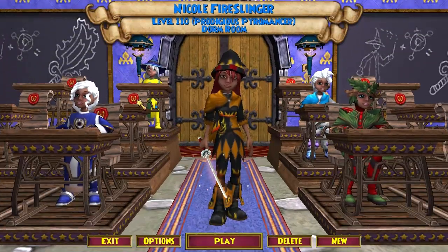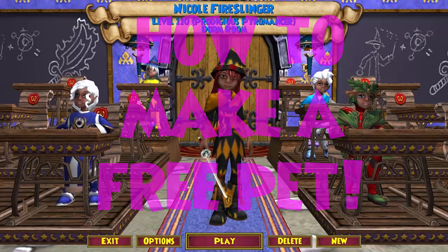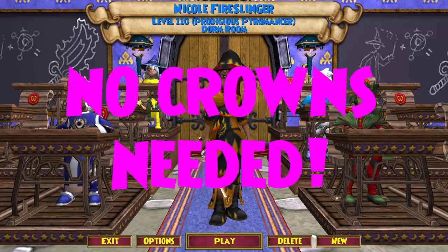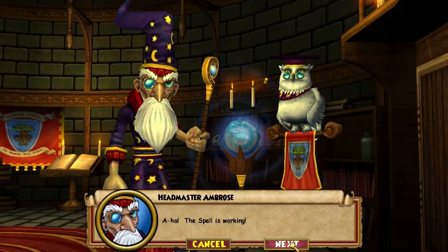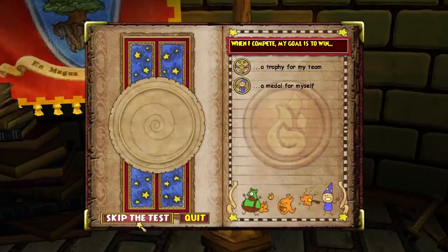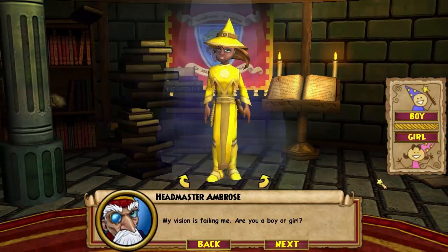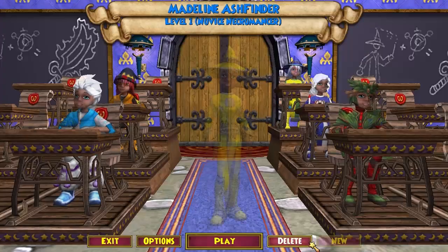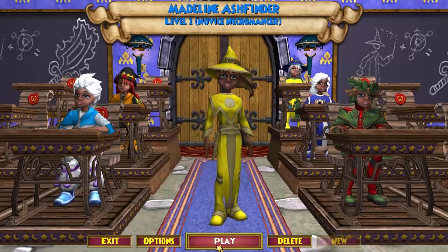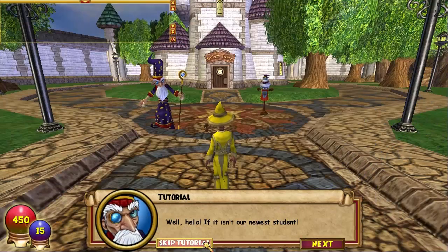Hey everyone, today I'm gonna show you how to make a free head using no crowns at all — zip, zilch, zero. So first up you're gonna want to make a new character. Let's just go through the words, we don't really care what they say. I'm gonna click okay, let's be a girl — she looks fine to me. There we go, here's our new character.